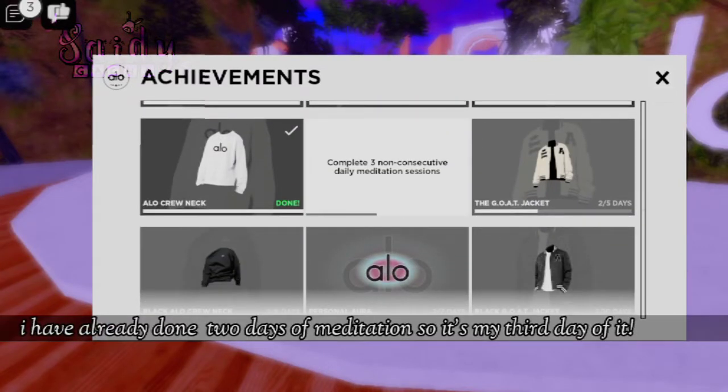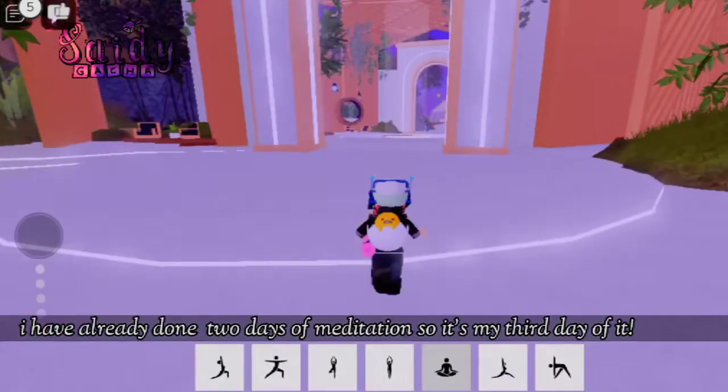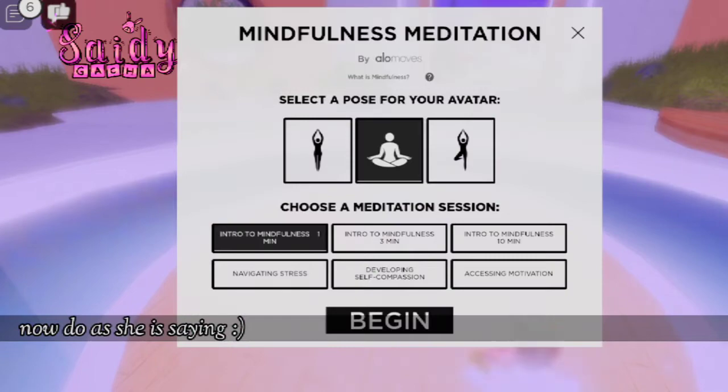It says we have to do meditation for three days. It doesn't have to be done continuously, so if you skip a day it's alright — you can do it the next day too. You just have to meditate for three days and you'll get the free item.